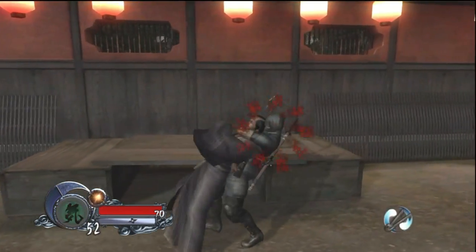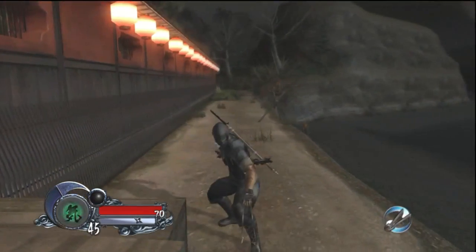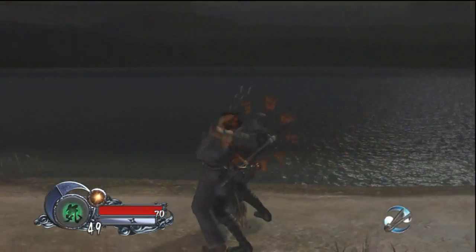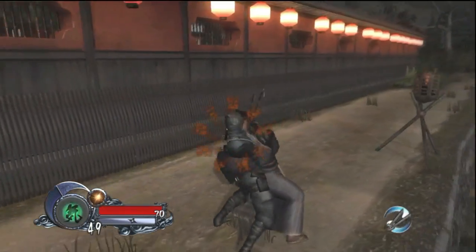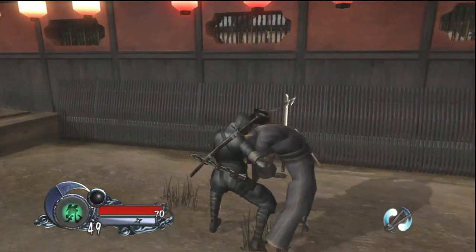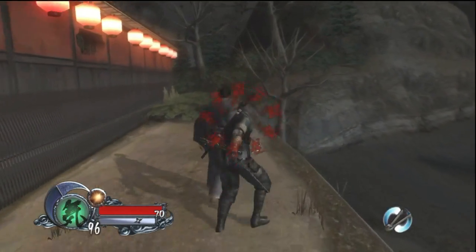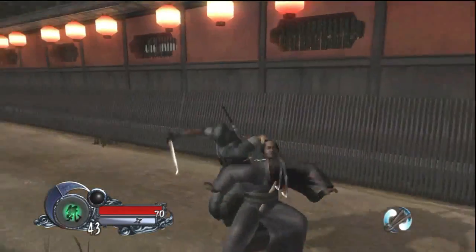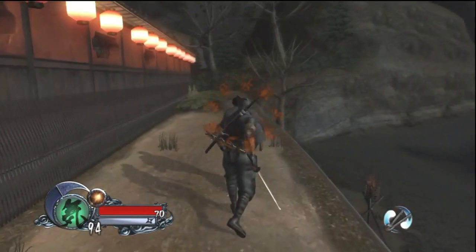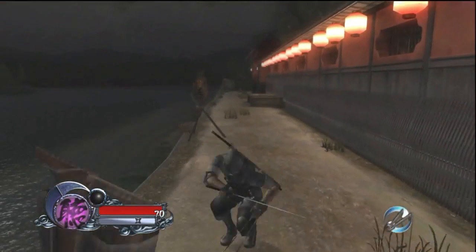The last thing to cover is the Total Stealth Kill. In the options under Display, you'll see something called Ninja Seal. If set to on, you'll see symbols across your character when holding an enemy or close enough for a stealth kill. Performing the kill when the symbols are red earns you more points. If you have this option off and use a headset, you'll hear a heartbeat sound during the time the red text would appear — two ways to get more points during stealth kills.